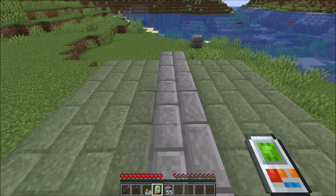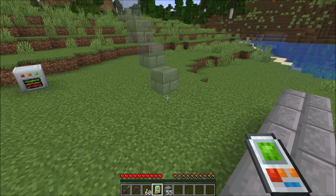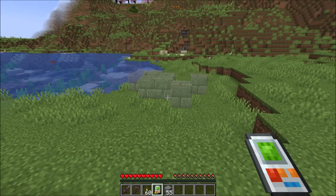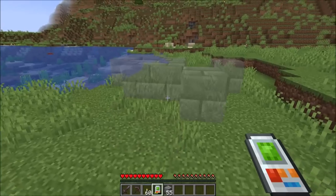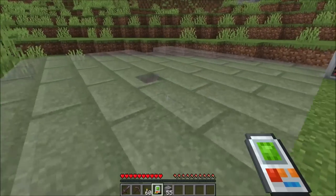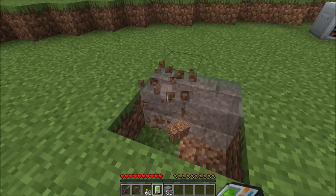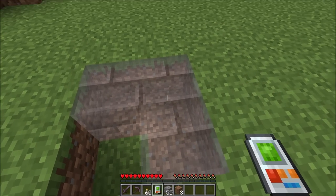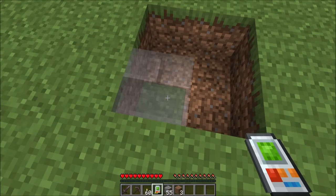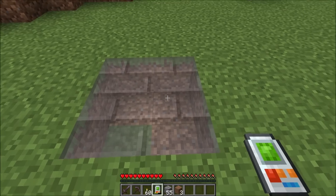You'll notice the undo functionality will quickly overwrite and reverse the blocks as they're building for you. There's stairs mode and surface mode, which will basically place itself on top of any block that you're looking at. So if I'm looking at tall grass, it'll place on top of that. If I'm looking at dirt, it's only going to place on top of the dirt. With surface mode, we can enable fuzzy, which will place on top of any block.